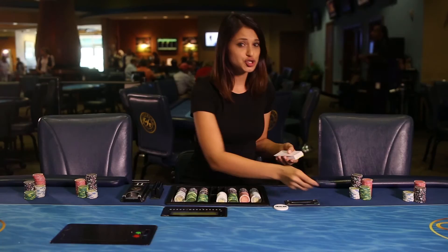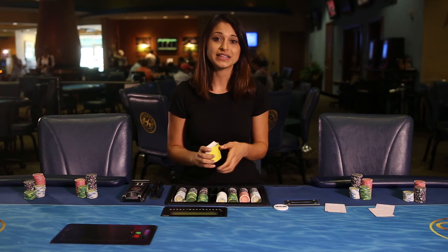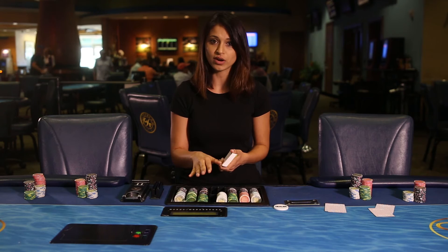Each player is dealt two cards face down, called hole cards. You must protect these cards from being seen by any other player, so check them very discreetly. The object of the game is to combine these two cards with five community cards that will eventually be laid out in front of the dealer — known as the board — in order to make the best poker hand at the table. A hand may consist of two hole cards and three board cards, one hole card and four board cards, or very occasionally neither hole card and just the board.